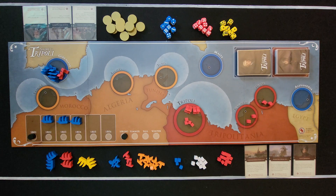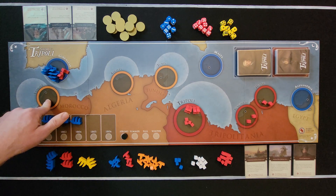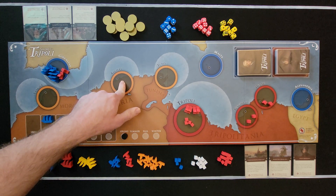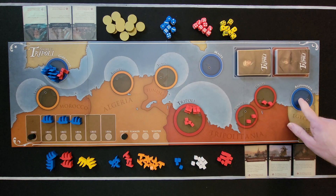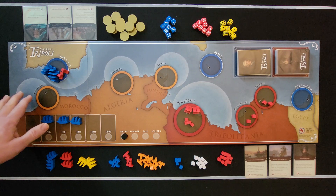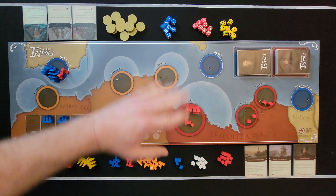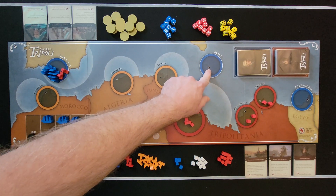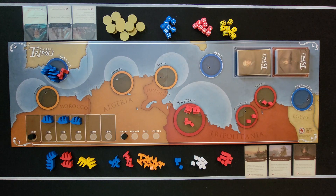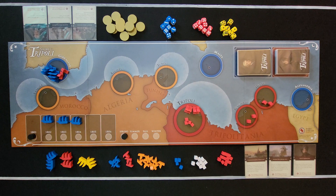Before we go over how to play, let's go over the areas on the map. All the action really happens in the nine harbors: Gibraltar, Tangier, Algiers, Tunis, Tripoli, Benghazi, Derna, and Alexandria — and the harbor at Malta. You also have five patrol areas, shown by these half-circles. Out here is just called open water. Malta is where U.S. gunboats go and where frigates return after getting shot.